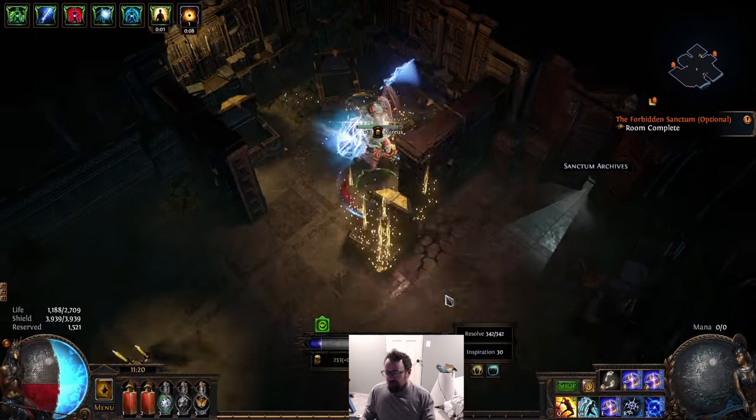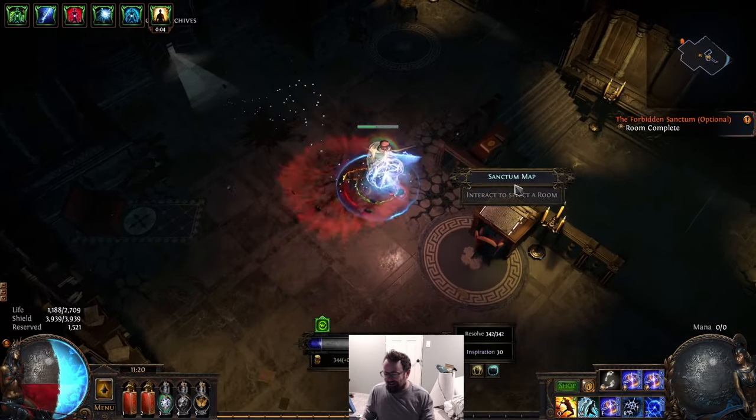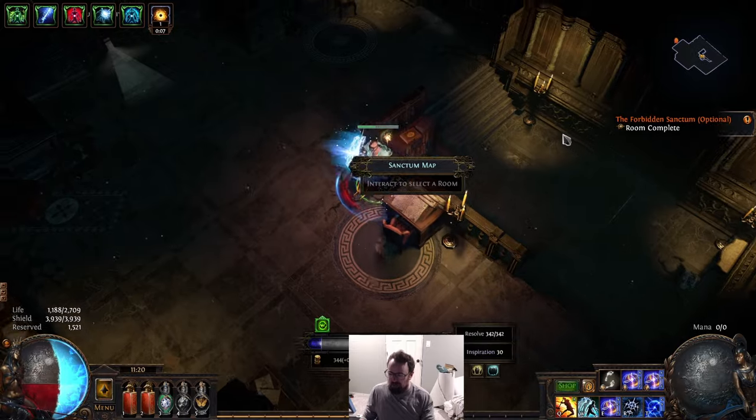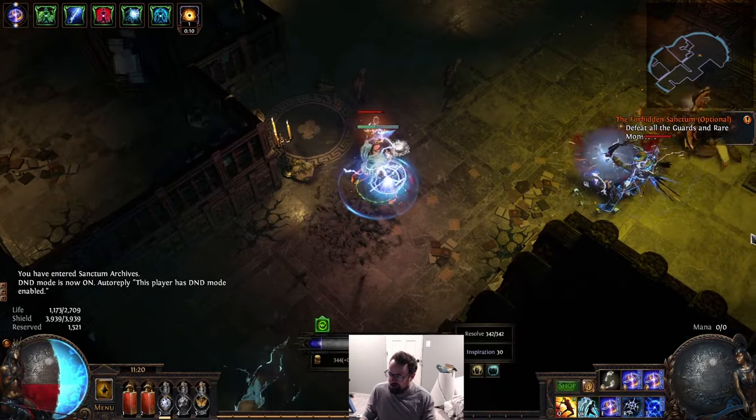You see how it plays — we put down brands and run around. Brands are kind of the king in sanctum as far as I'm concerned. They just get it done better than pretty much everything else, and this skill is the king of brands — it does way more damage than most other options.